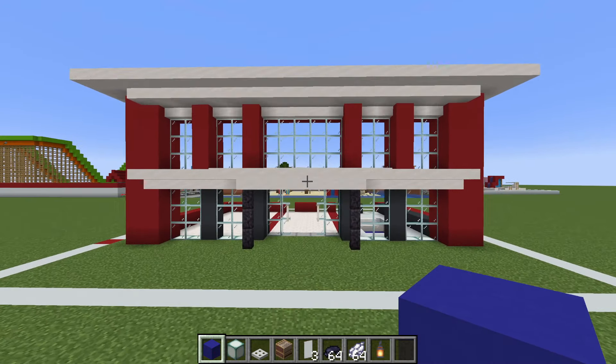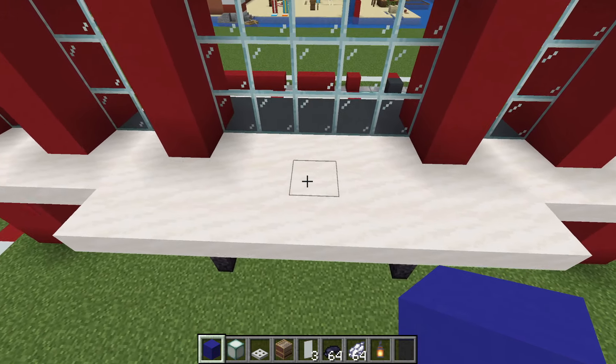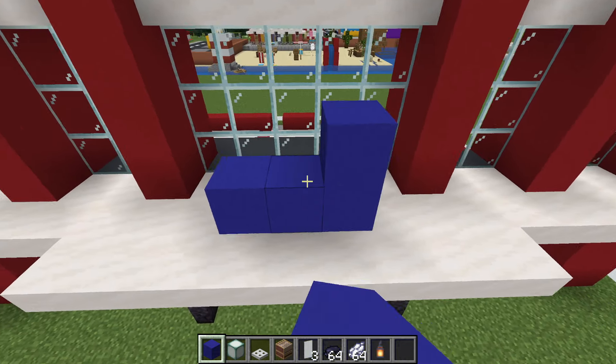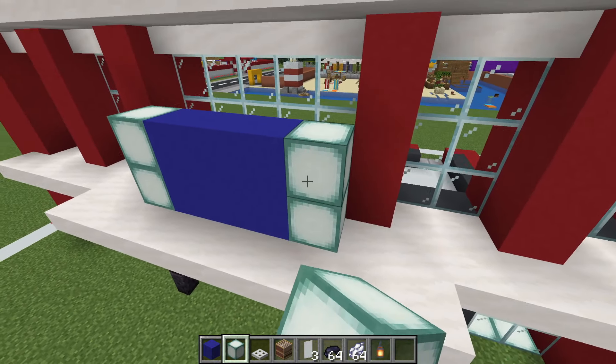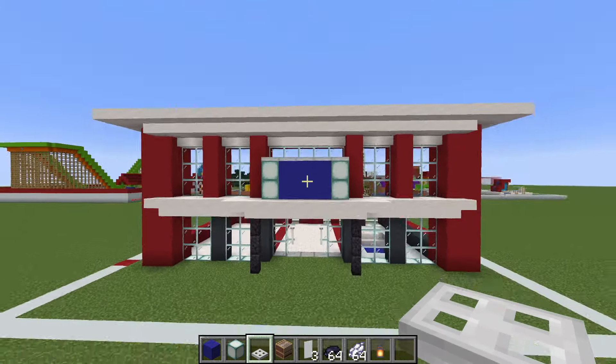Let's make the sign. The sign sits directly above the door. We have a row of three blue concrete on top of the center part of the overhang above the door. Extend up a row, place sea lanterns left and right of the blue concrete, and iron trapdoors along the top of the sign. We also want to add lanterns just in front of the left and right side of the entrance.